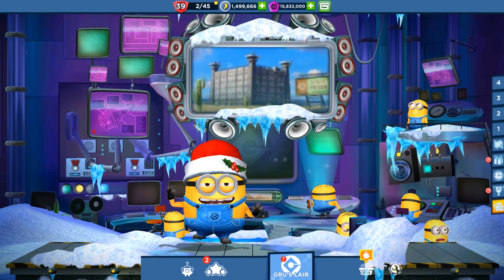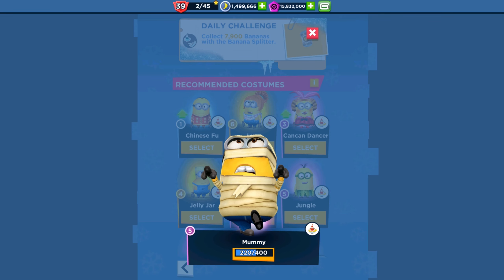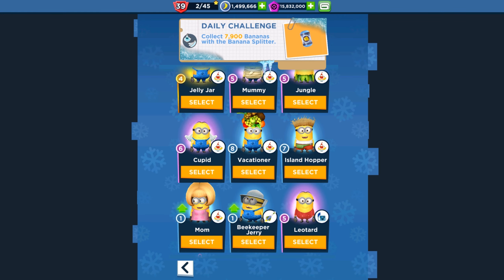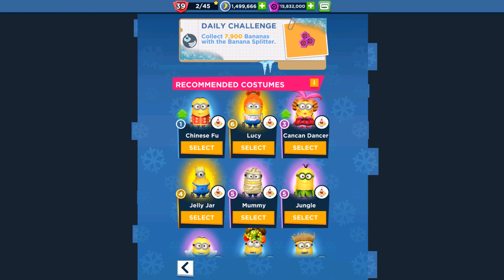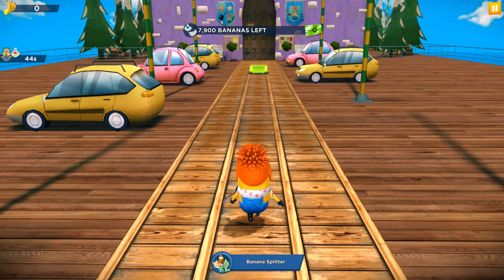Play in challenge rooms first of all, and collect 7900 bananas with the banana splitter. We should run with the Kang Kang Dasar Minion, or Jelly Lab, or the mummy, or the jungle. Let's run with Lucy Minion. So we're running in the super silly file with 7900 bananas left. The banana splitter lasts 44 seconds, and I'll do some near misses to help it feel much faster than usual.